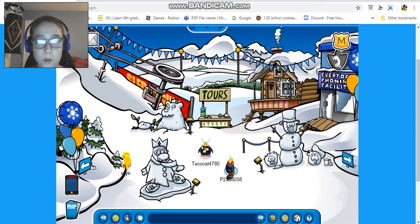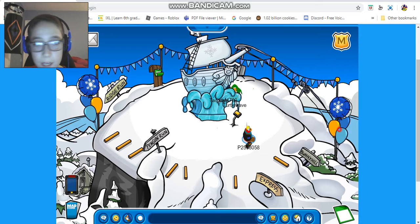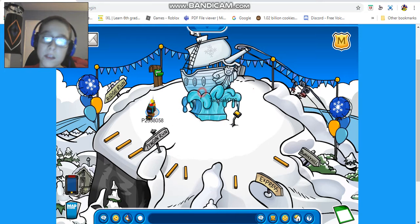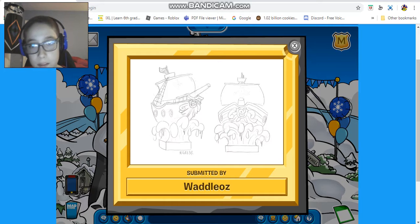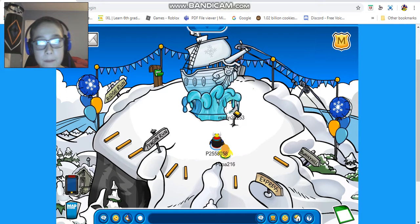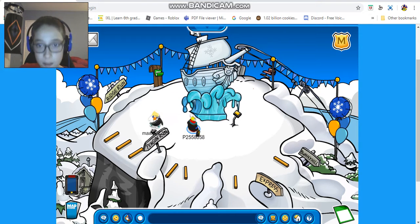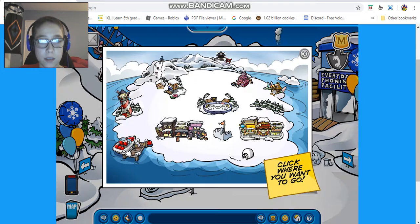That's the whole ski village. Now at the ski hill we got two more of these decorations, more balloons, a snowflake balloon, and a stash right here that looks like water and a ship — the ship's riding the waves. That's from Waddle On, which is pretty cool. There's also something here that looks like it's for a lot of different rooms.